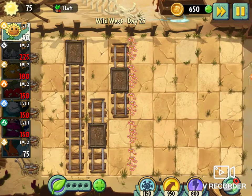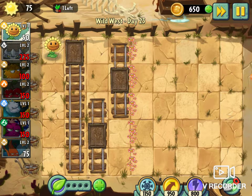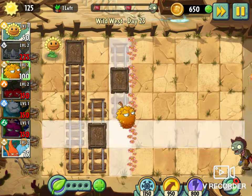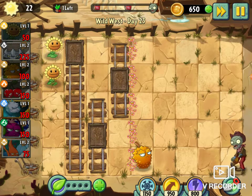You start the level. Then plant an ender in here. Plant another sunflower.